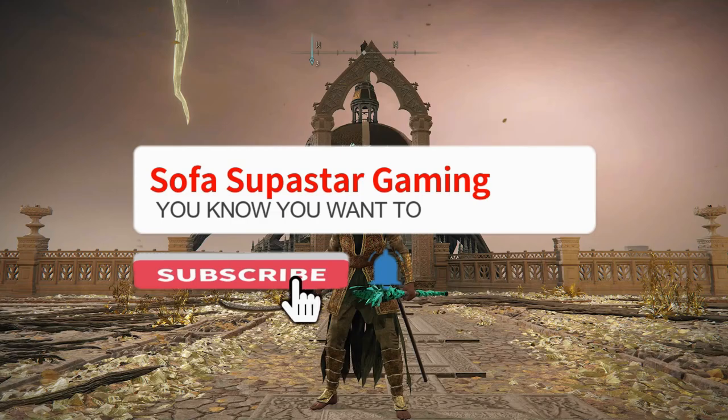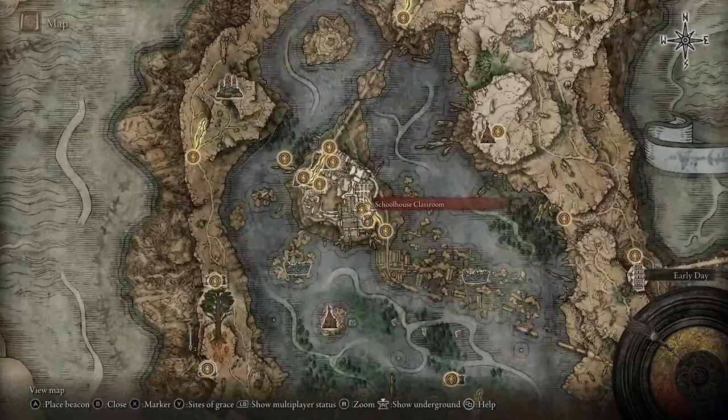Welcome back all you guys and girls, as always for things gaming, for things Xbox then why not hit that subscribe and bell icon. I'll bring you all the latest and greatest in gaming, hints, tips, guides and builds. But for today we're heading all the way up here to Raya Lucaria and we're going to be jumping straight over to the main academy gate.